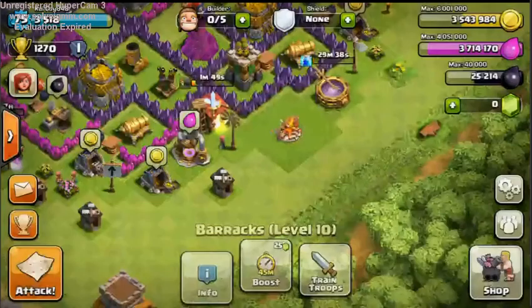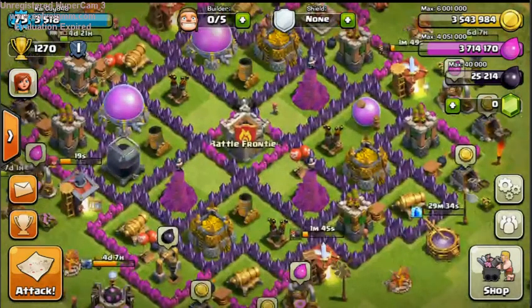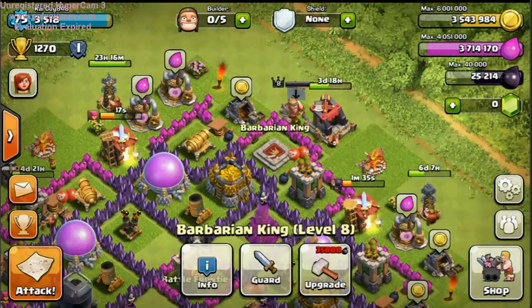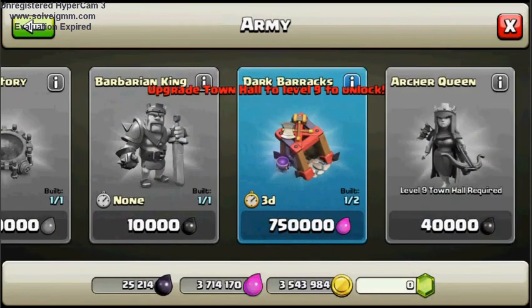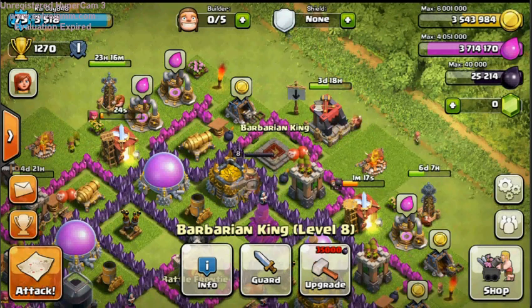I do have a new base design here — it's designed to protect all three storages perfectly, so it's almost impossible to get all three of my storages. Another thing: the king and queen cost less now. The Archer Queen costs 40,000 dark elixir to buy, but to upgrade it only costs 22,500. So right now if I had an Archer Queen I could upgrade it. That was something weird that came along with the update.